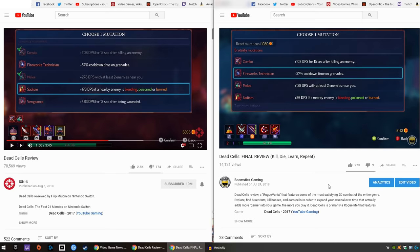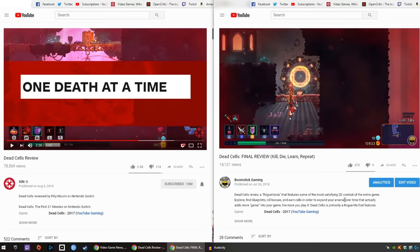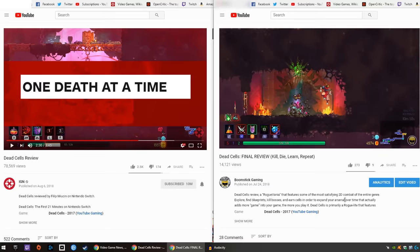Also in place is a mutation system that has you pick from various buffs that can enhance and alter your abilities. IGN says: '...a mutation system, which adds another layer of diversity to how you can play. This is where you can choose from various buffs that enhance and alter your abilities.' Alright, stellar writing, Phillip. Dead Cells only falters slightly with some repetition setting in, especially in the early areas and during longer play sessions. IGN: 'Dead Cells does falter slightly with some repetition, but it's only felt in its earlier areas and during the extended play sessions.'